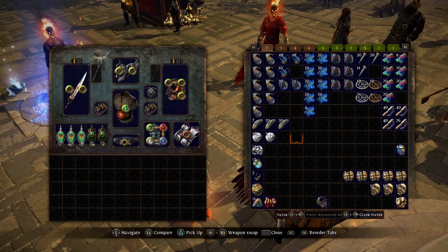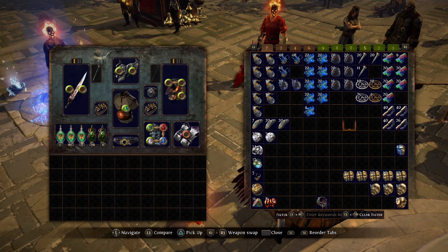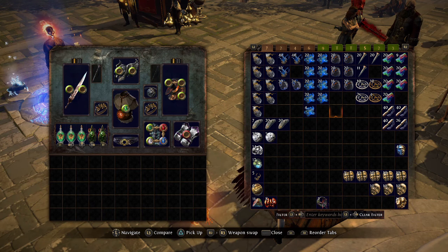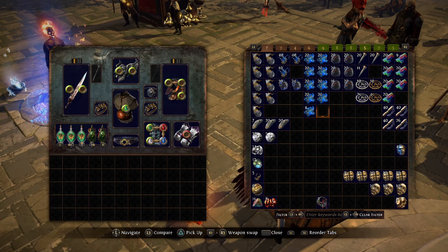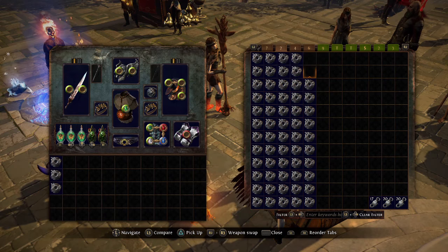Hello, it's Wogglewell and here is the 100 Vaults of Atziri wrap-up. This is basically everything we've gotten from those hundred maps and we're going to go through and see what kind of value we got out of doing it, because I certainly didn't get any physical value. So these jeweler orbs, I'm going to take them all out and convert them into orbs of fusing.